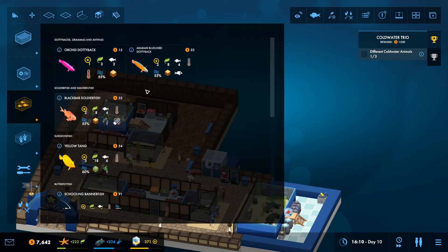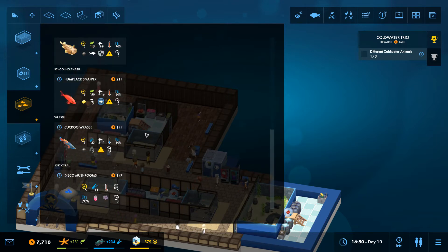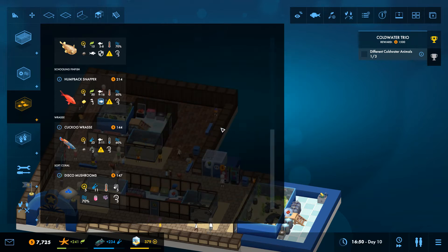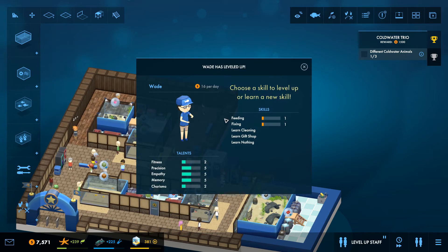So any three cold water animals - how many do I have at the moment? Those ones are tropical. We literally only have the one cold water animal so far. One of your staff is about to level up - this will allow you to choose to increase one of their skills. Wade has levelled up - well done Wade! Let's give you one more feeding skill.